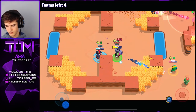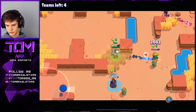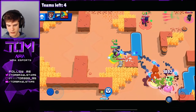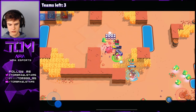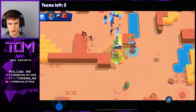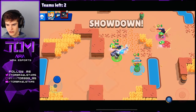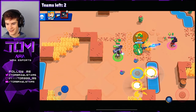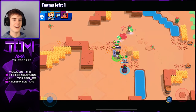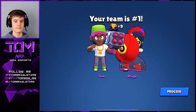We killed his teammate, so pushing him now is gonna be a lot easier. Some nice shots here; his teammate is gonna respawn, but these guys are gonna help us out. We take out the Leon with a nice super from me. We have to be so careful — he could have supered and killed me but didn't. There's a Brock here — we super that. We pick up the kill! Two teams left — this game has been super quick. We eventually take him out — absolutely crazy game. Let's hop into the last game.